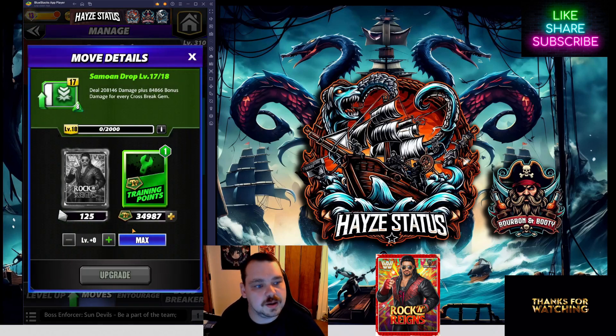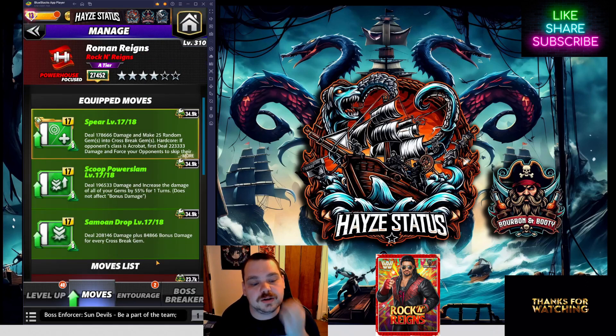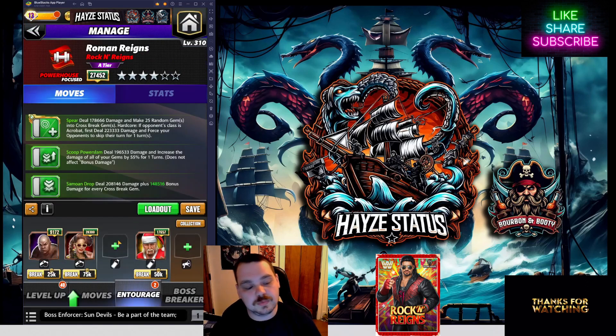The Samoan Drop is our third move, dealing 208,000 damage plus 84,866 bonus damage for every crossbreak gem. The only problem I have with this move set is that as of right now there's only one coach for crossbreaks, and a 25% increase is kind of garbage — but hopefully something new will pop up with all the new trainers coming out.